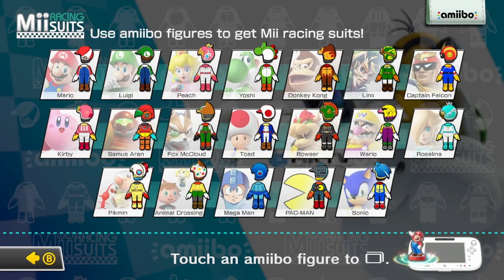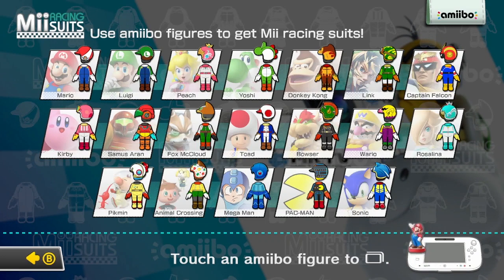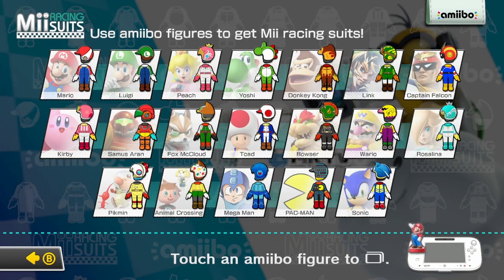If you have any amiibos that are open and out of the package, you can scan them on the Wii U gamepad to unlock racing costumes based on various Nintendo and third-party franchises that your Mii can race in, such as Mario, Mega Man, Sonic. They all look pretty neat.